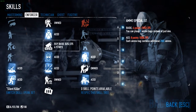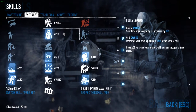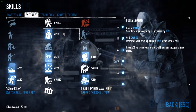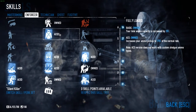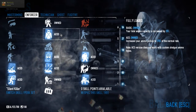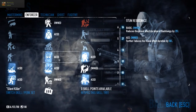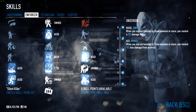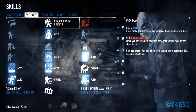In Enforcer, what you need is Fully Loaded Aced. You can change this to your preference — maybe take Ammo Specialist — but I don't like to rely on ammo bags. With Fully Loaded Aced I don't even use ammo bags in this build, since it increases your ammo pickup rate to 175%, which is a lot.